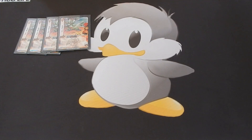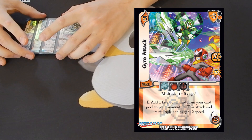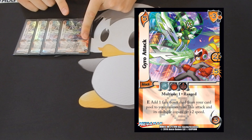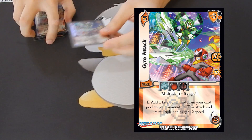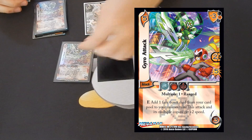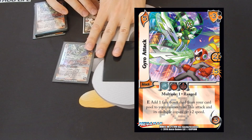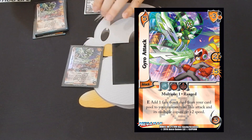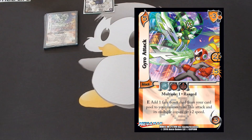The next attack I want to talk about is Gyro Attack. Gyro Attack is very synergistic with Sagat. What this does is you add a face down card from your card pool to your momentum, and then this attack and its multiple copy gets plus two speed. So you play Gyro Attack, use Sagat to put the top card of your deck to your card pool face down, then use Gyro Attack's ability to add it to your momentum, then multiple. Both copies are four speed mid zone for five damage, and you can use Sagat's ability on the multiple copy as well. This sports 10 damage, and five difficulty for 10 damage is very, very good.